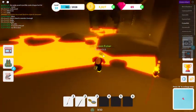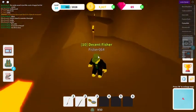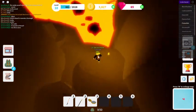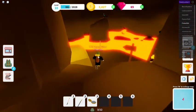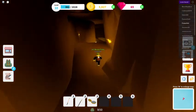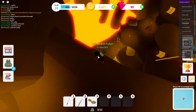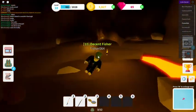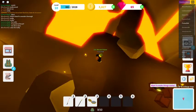Usually to get to the chest area you go in that direction, but if you want to go quickly back to the start you go the opposite direction and jump in the lava to reach the earlier checkpoint. I figured out that going the other way around and jumping down here gets you back to the original entrance.